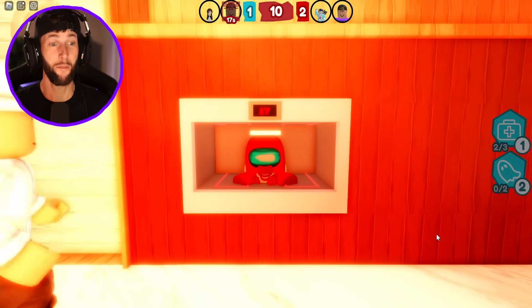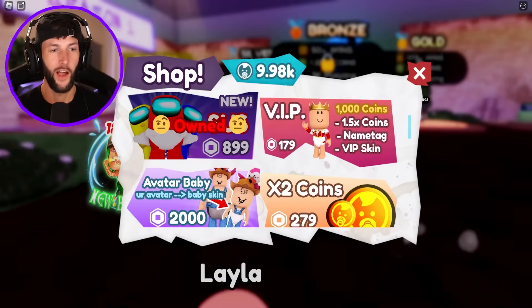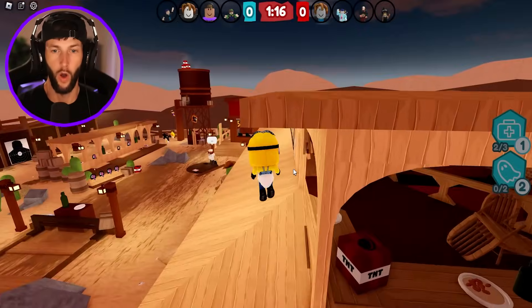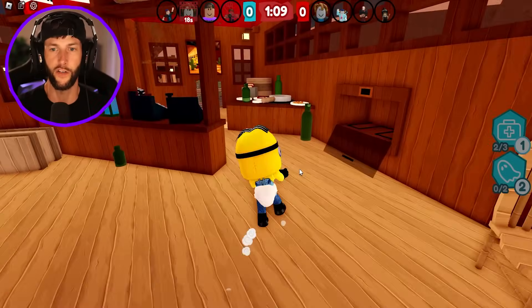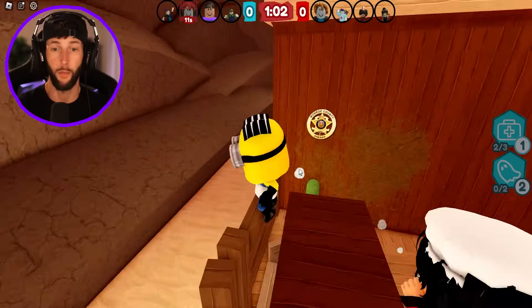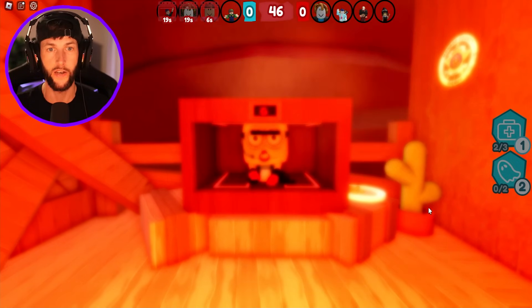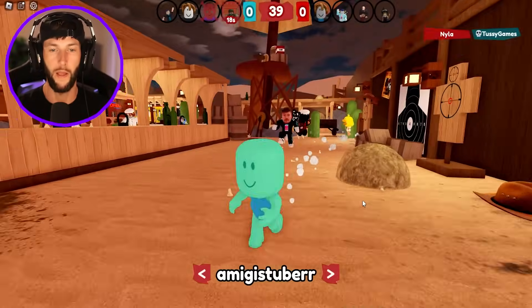Look at this dude camping — he's taking camping damage. We did a lot better that round. Let's change our skin again — I really wanna morph into the minion. I'm the minion at Mama's Saloon! I almost got caught. We can go invisible, we got our health pack, and I know how to do the evade jump now, but I have to save one of the babies. They put me in the oven right away — how did I end up on the oven when they caught me? I think this map is harder because the ovens are more spread out.